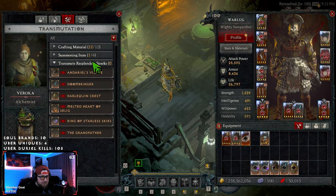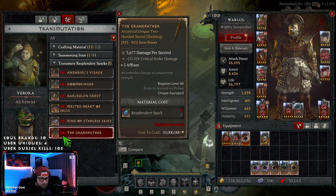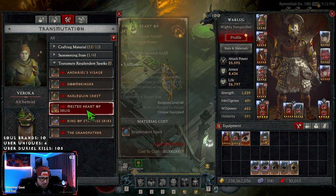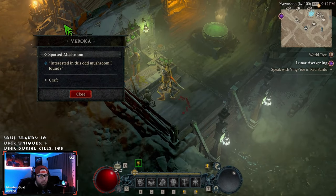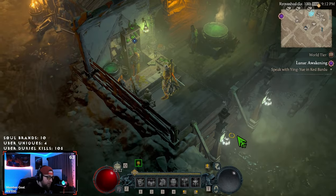Here we go — transmute, summoning items, and your resplendent sparks. So here are all six uber uniques. That's one, two, three, four, five, six — grandpapa, Ring of Starless Skies, Melted Heart, Andariel's, Doombringer. The staff isn't in here because I'm on my barbarian and I can only craft ones I can normally get from drops. You still have to be a druid or sorc to craft the staff. The item shows 925 of 925 with all affixes capped.